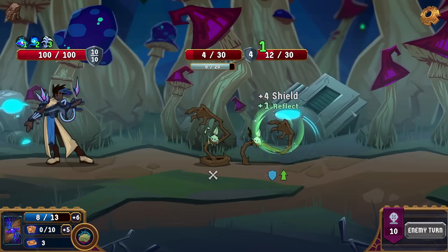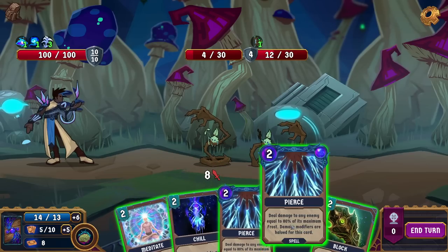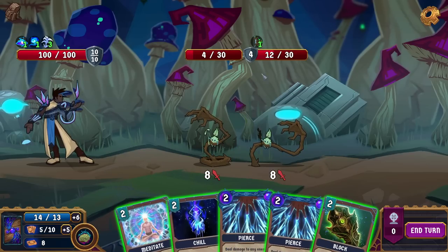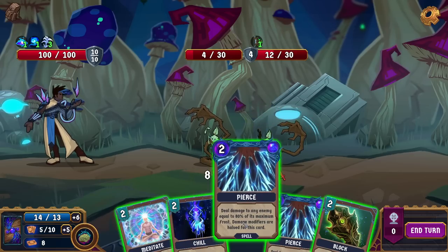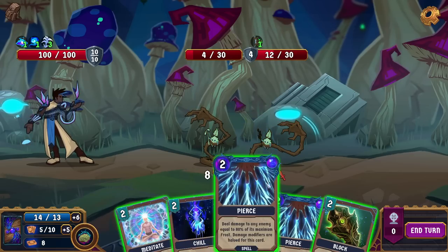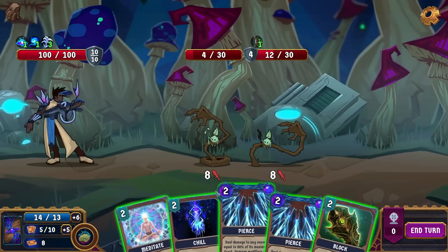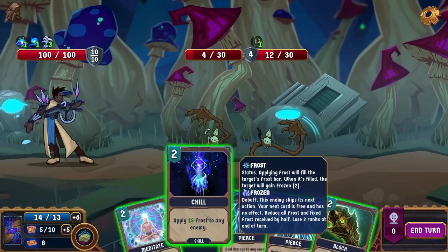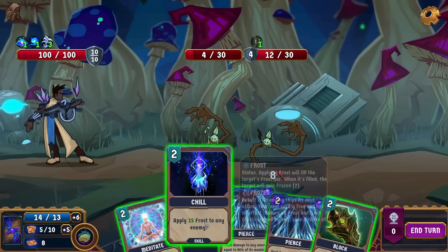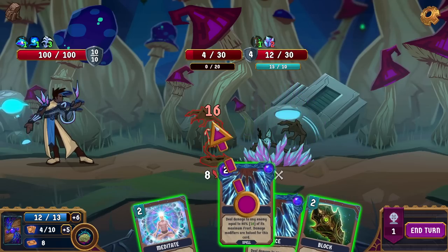Good deal. So we are getting quite a bit more mana — our new max cap is 13 and we get plus 6 per turn. 80% of its maximum frost — yeah, it starts at 10 and slowly goes up and up. The more they get frozen, the higher their max cap goes, and that's what Pierce does — Pierce does damage based off of that. It doesn't change their max cap right now, but it would change it later. Their new cap is 15.